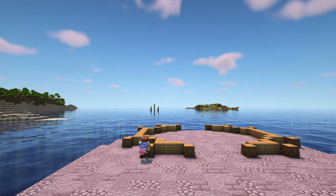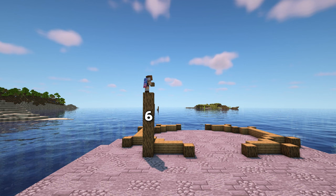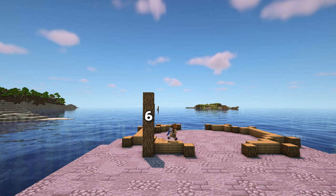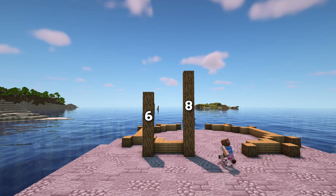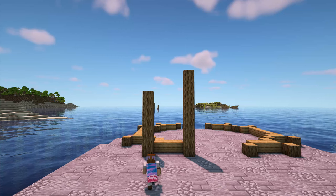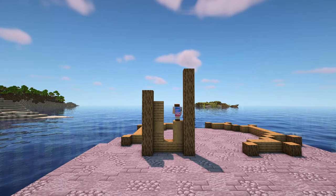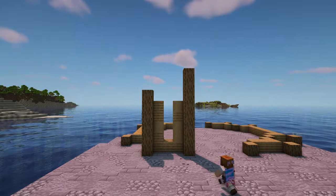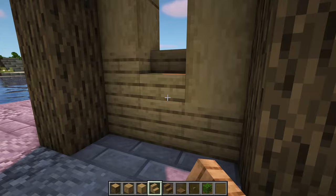To start, at the front bring up the log on the left by 5 blocks so it's 6 blocks tall in total. Then bring up the log on the right by 7 blocks so it's 8 blocks tall in total. In the middle add a mix of 4 oak planks and stripped oak logs on each side, leaving a gap in the centre. In this gap, add an oak stair at the bottom and top like this.